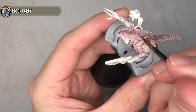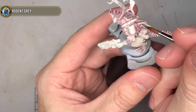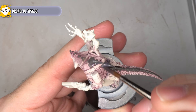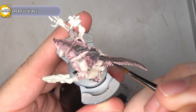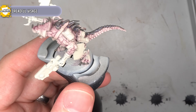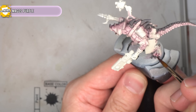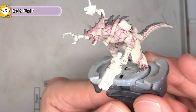For the spines that ran the length of the back as well as the claws on the feet, some Two Thin Coats Rodent Grey was used. This lighter, warmish grey allowed these areas to stand out against the pale skin whilst still looking like a natural part of it. However, to help blend those Rodent Grey areas into the surrounding pinks and purples, some more Dreadful Visage was glazed across them. The glaze added a very slight purplish hue, further tying it into the surrounding surfaces.